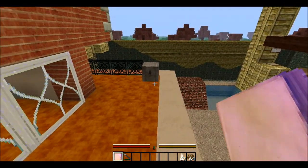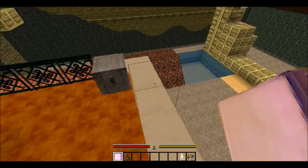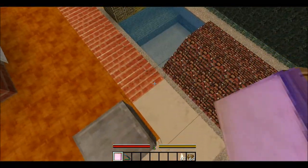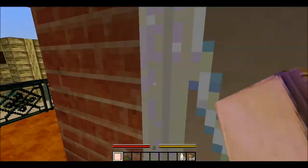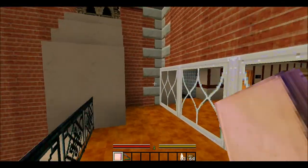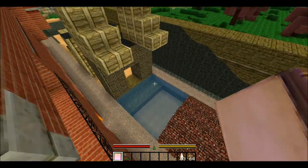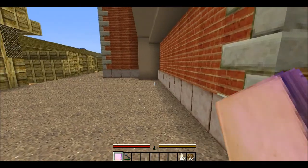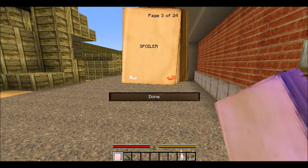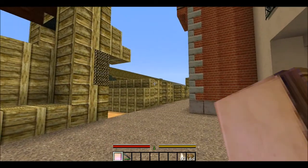Oh look — invisible blocks. I think we went ahead a little bit and we can't get back up here. I don't think we can get back in without breaking anything, and we're not allowed to break blocks. So we're going to take some fall damage — let's jump into the pool. So the one above the swimming pool we already got. That's the one we got from the hedge. Let's go for the next one.